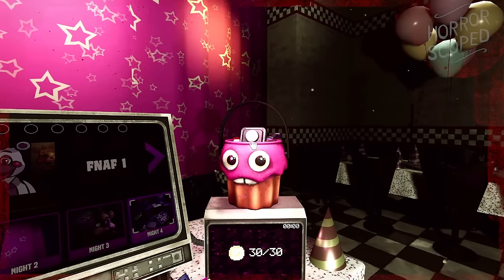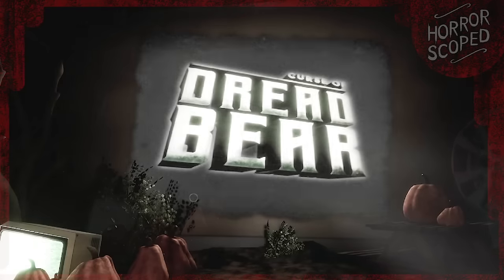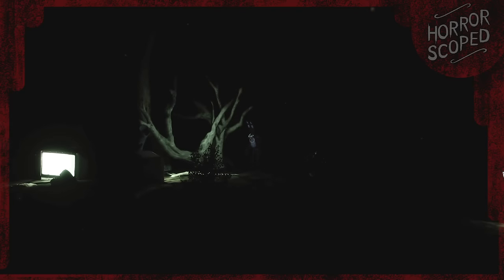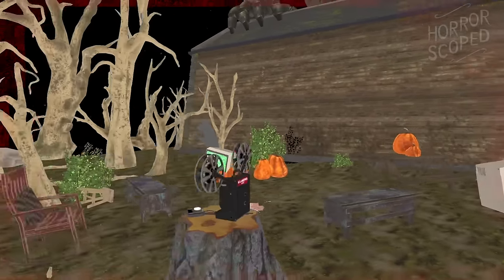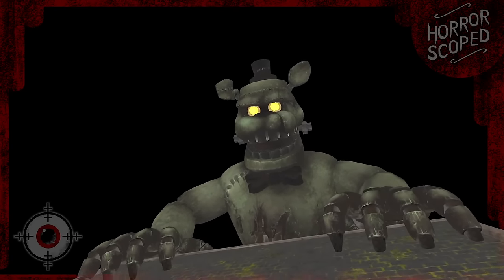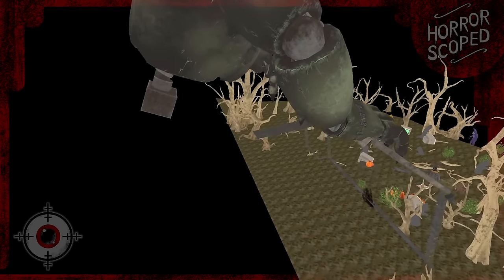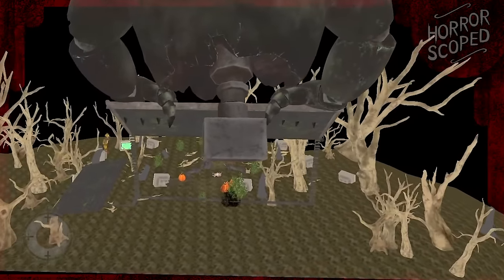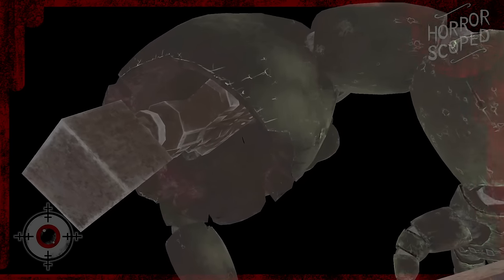As we head into the Curse of Dreadbear's main hub, we're met with a title screen where the DLC's logo is projected on the side of a house. We're sitting next to a campfire in the woods, and we can see Bonnie and Chica in the distance. It's hard to see much here because of how dark it is, but with the lights on we can see the area a lot easier. First and foremost, there is a massive Dreadbear leaning over the house in front of us, and moving the camera beyond this structure reveals that not only is it one-sided, but Dreadbear is missing his legs — we never see the lower half of his body on screen.